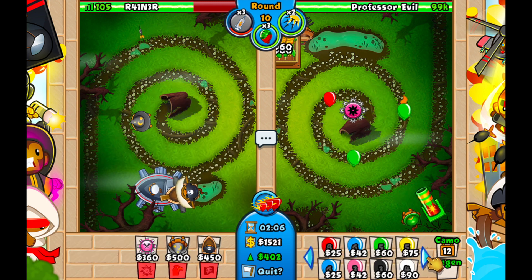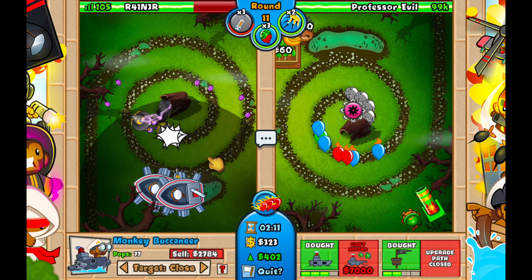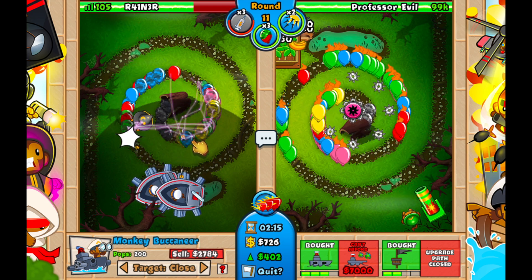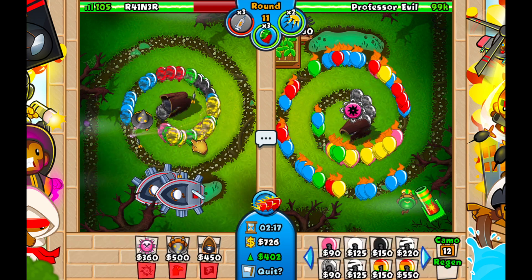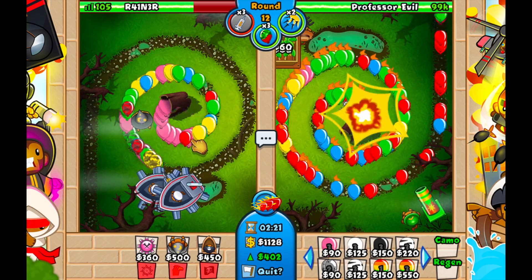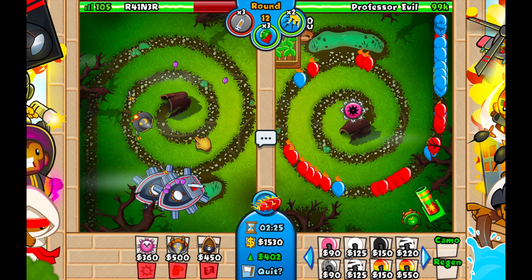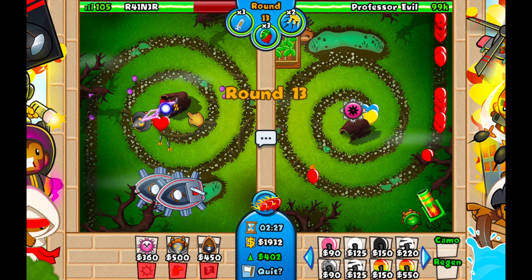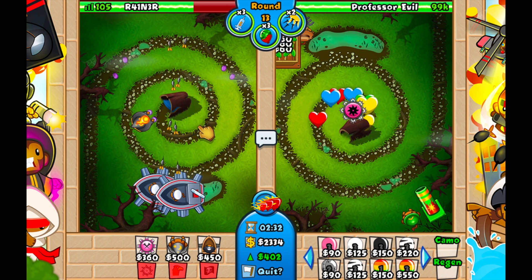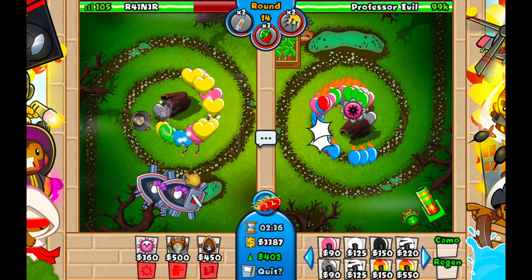We don't need to use any spike storms or powers for this. We're going to go for another boat, getting up another destroyer, and we want to get camo detection on all our boats eventually. Around round 10 he's going to rush us with a fairly hefty camo rush. If you're feeling sketchy or don't have enough money for your boat and he's rushing with camos, there's an alternative option.